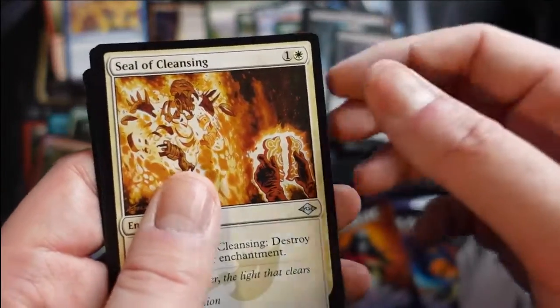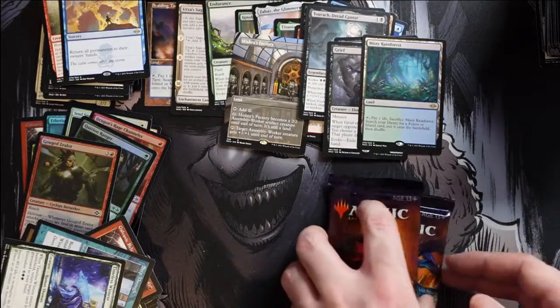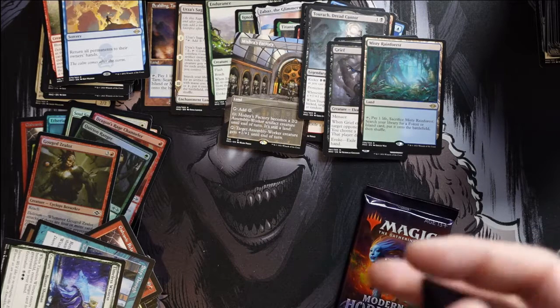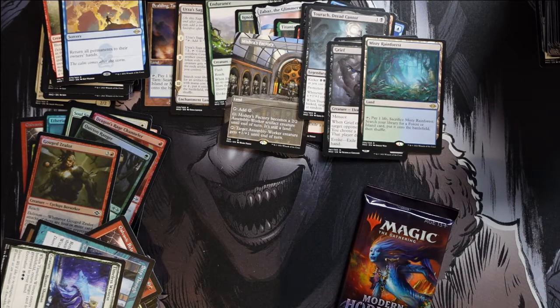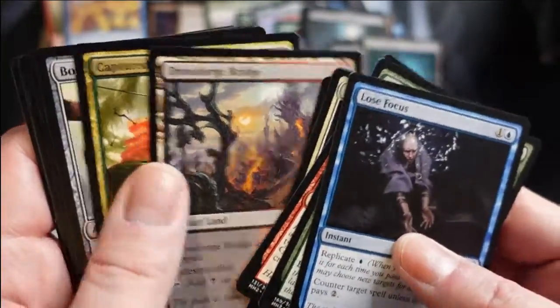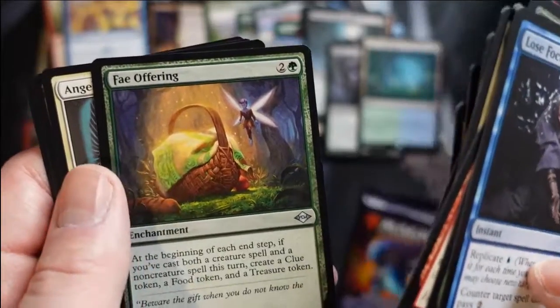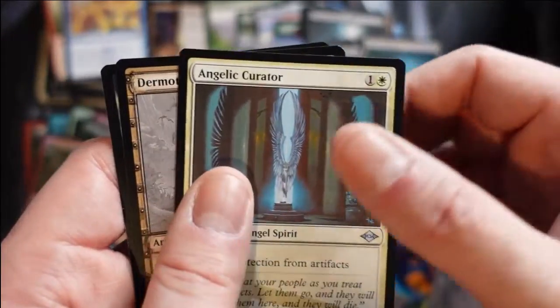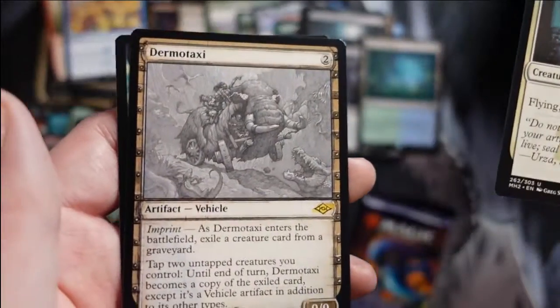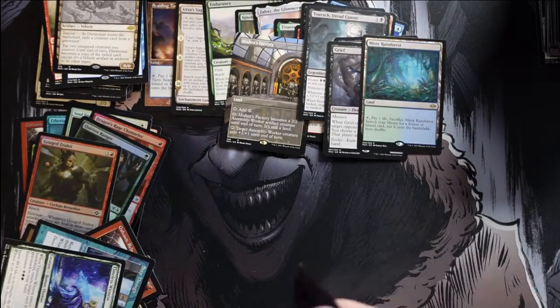Seal of Cleansing — very nice. And why not get a Misty Rainforest in there as well! All the goodies — that's three fetches out of this box. This has been awesome; I cannot say enough good things. We hit a nice number of mythics, and hitting that Scalding Tarn in the first pack was sick. And we get our full set of all the different Dermotaxi variants — it's almost a whole set of Dermotaxi just from this one box. Last pack, here we go.